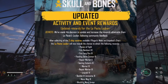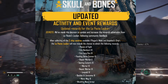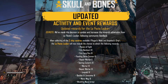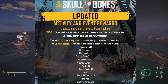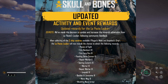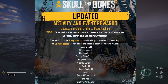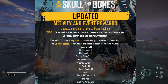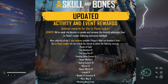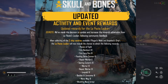Updated rewards for the Lepest Locker: they've made the decision to update and increase the rewards obtained from the Lepest Locker following community feedback. After collecting all two ship vanities available — that's the Plague's Wake and the Anpacker's Grip — the Lepest Locker will now include the chance to obtain the following rewards: Pieces of 8, Fire Bombard 3, Fire Long Gun 3, Flooding Demi Cannons 3, Repair Mortar 2, Tearing Culverin 3s, Mortar 3s, Repair Mortar 3s, Leopold 3s, Basilisk 3s, Zam 3s, Mons Meg 3s, and the Wrathful Ward Armor.